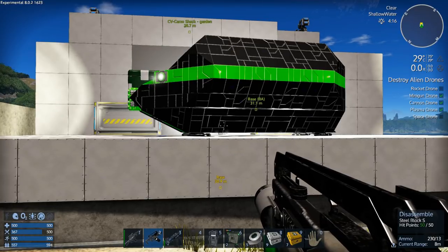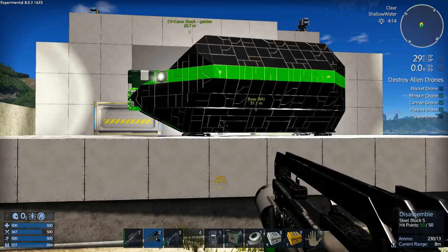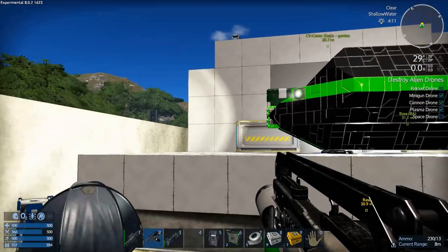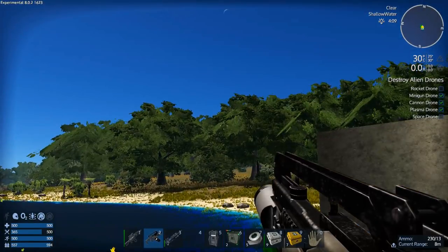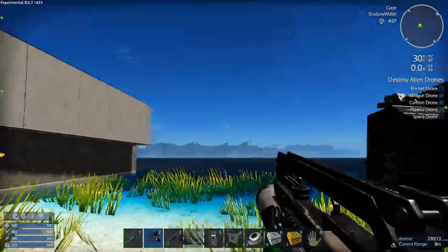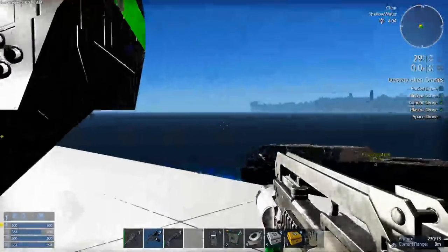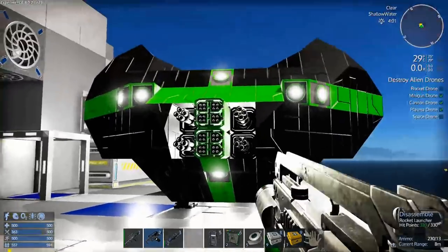Hey GTI fans, welcome back to another episode of Empyrean Galactic Survival. This is your host Zeela, and we're here today doing the Alpha 8 Experimental. We're up to build 1623 — it was basically just a hotfix. I don't think I need to redo the playfield because I already redid it for build 1621, so we're ready to rock and roll.